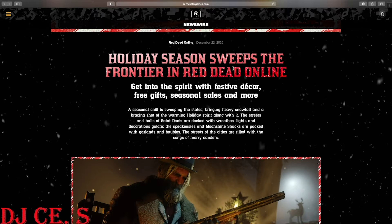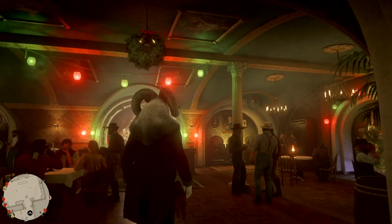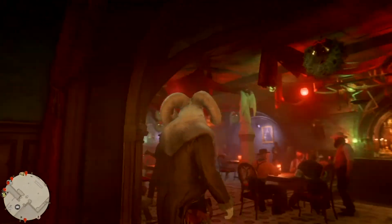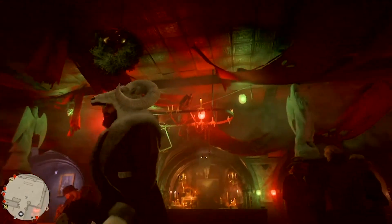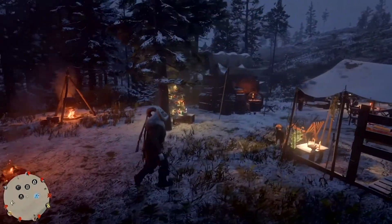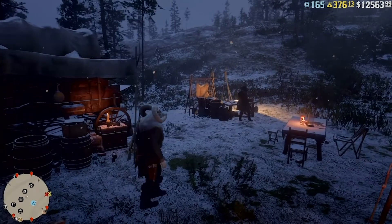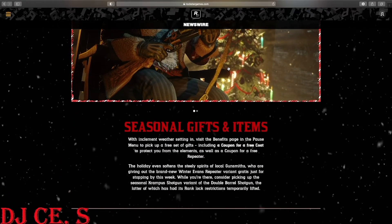I rode around Saint Denis and didn't really see a lot of lights or wreaths — they might just be on that one main road through Saint Denis. I was up by the train tracks and didn't see anything, but I'm not doubting they're there. As for the moonshine shack, I did go and you can see lights, wreaths, and a Christmas tree in the corner. It doesn't matter what bar decor you have — I switched to gothic decor and those lights, wreaths, and Christmas trees are still there. Also, our camp has a Christmas tree, and you can put presents under it.